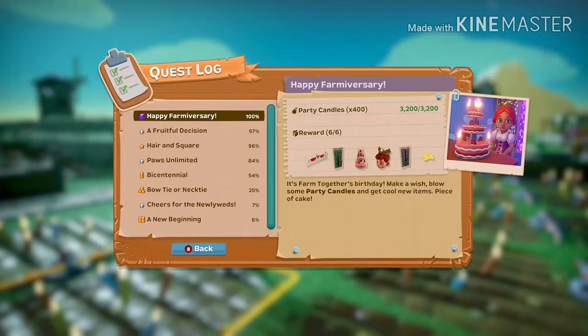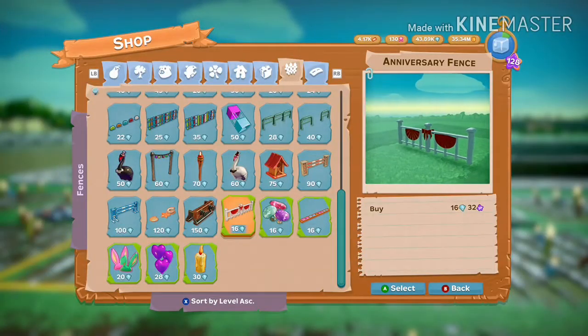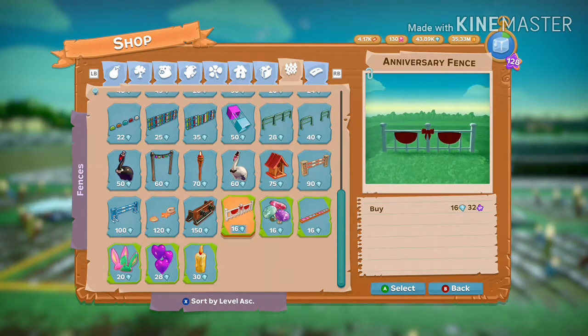Here is what you gotta do — you gotta eventually farm 3,200 party candles to get four curtains, a crown, two rugs, a cake, and a fence. It's a pretty good deal. I think this has been one of my favorites for the rewards alone. And it was very simple. But it costs 16 gems for the fence.